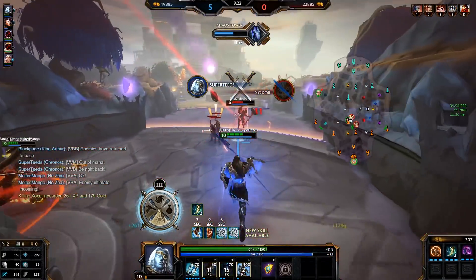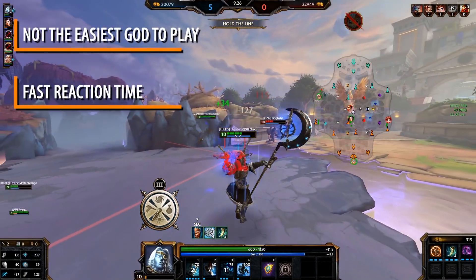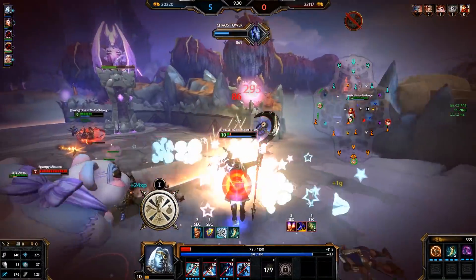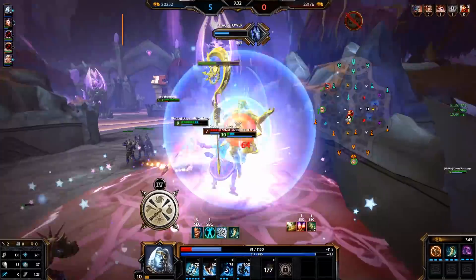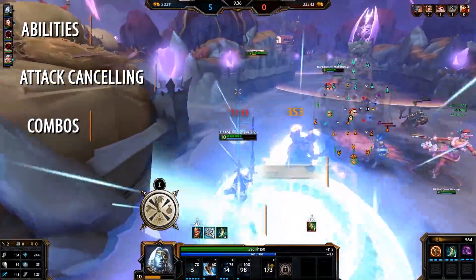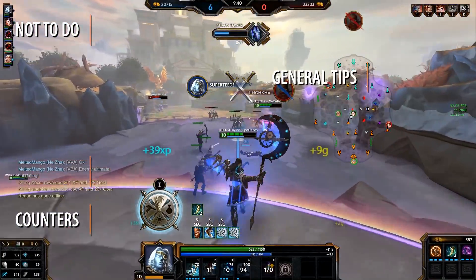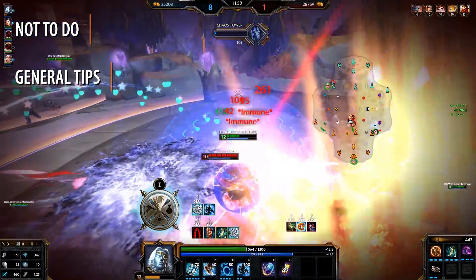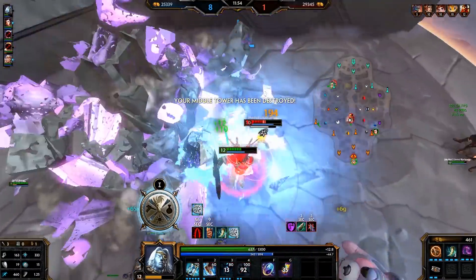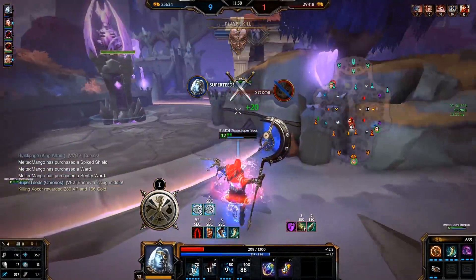He's not the easiest god to play. You need to react fast and keep track constantly. In this guide, we're exploring Kronos as a carry and mid, going through his abilities, attack cancelling, combos, builds, counters, what not to do, and general combat tips. We'll be going through this guide from a conquest perspective, but you can easily implement this guide into other game modes as well. With that, let's go through Kronos' abilities.